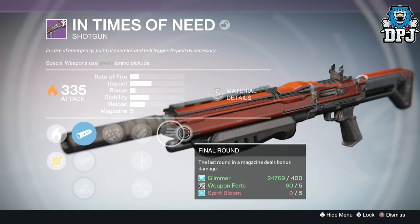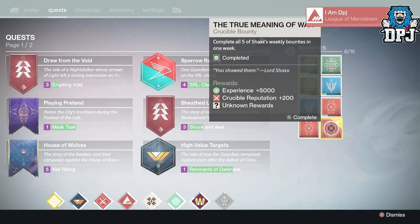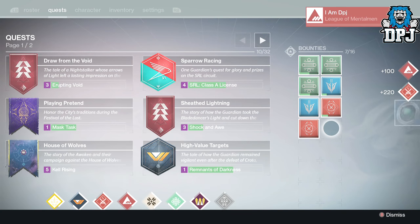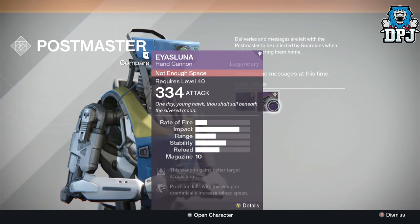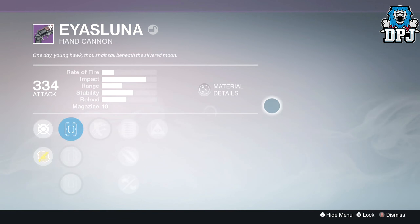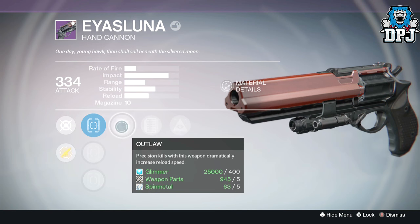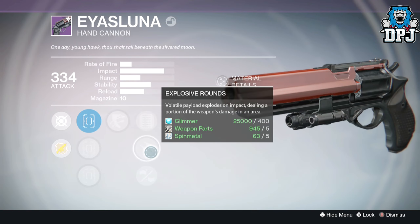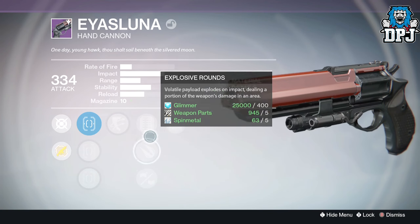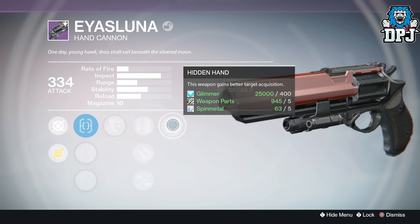Now let's check out this week's True Meaning of War loot. Starting on my Hunter I received the Iris Luna Baby Hawk Moon hand cannon dropping at 334 attack. Its roll was Outlaw and Hidden Hand. This is a weapon I already own with a great roll, but there's a specific roll I want including Luck in the Chamber, so I'll hold out for that — this one will just be used for infusion.